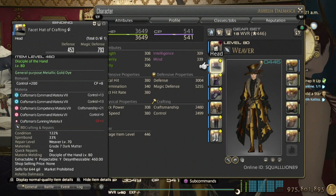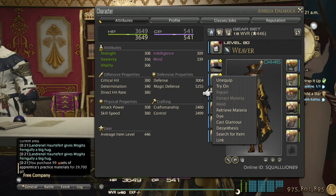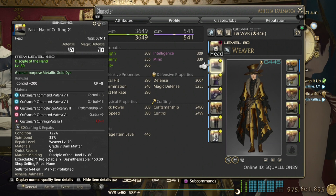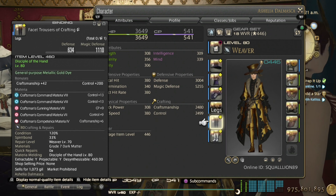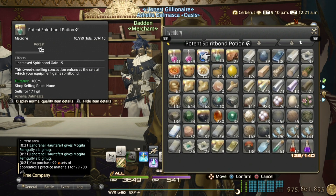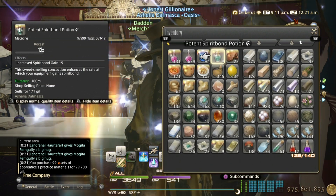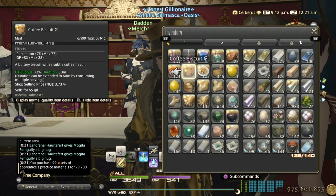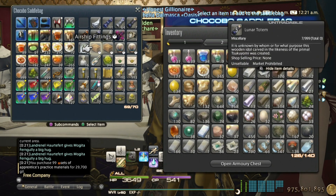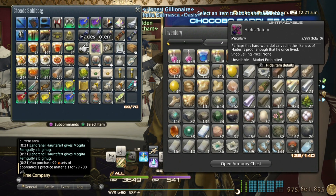Extract materia once they're 100% spirit bonded. To speed up the spirit bonding process, make sure your gear is pentamelded — it doesn't have to be crafter materia, any materia works, as long as they're pentamelded. The spirit bond speed will be increased. You can also use a Spirit Bond Potion and the Better Crowned Pie food, which increases your spirit bond gain.